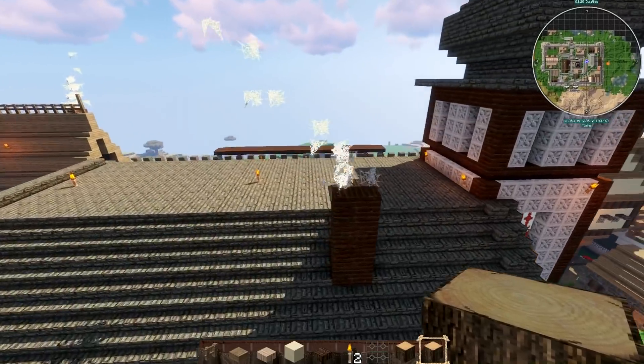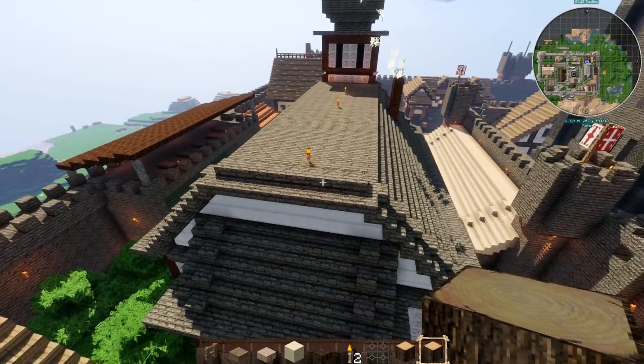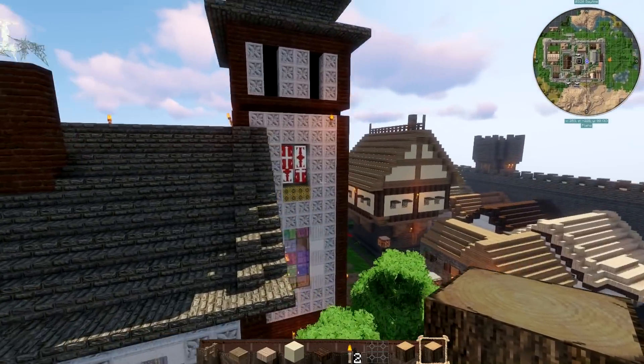You shouldn't overdo it with decorative blocks. The basic concept of the chapel is good proportionwise, but the roof — it's a landing strip! It's really literally a landing strip. What a shame — the good impression was lost right there.